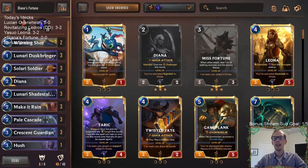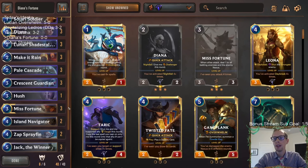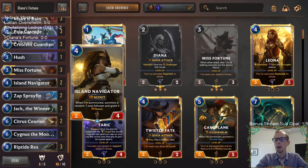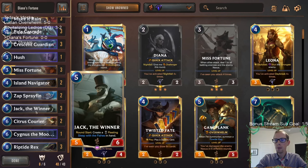Welcome everybody on Twitch chat and YouTube for some Diana's Fortune. We're going to be playing a Nightfall Diana deck, going over to Bilgewater. This time we're going for Misfortune - we're going to be leveling up Misfortune, hopefully having our scout attackers. We've got a couple Island Navigators, plus we can get some extra attacks with Citrus Courier.